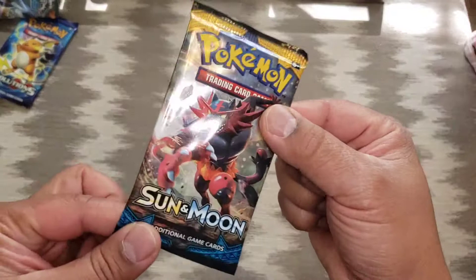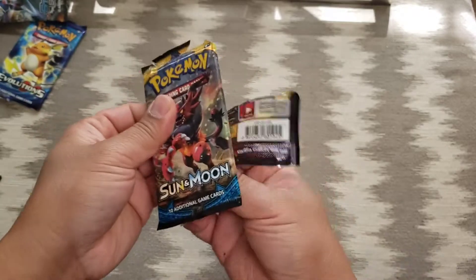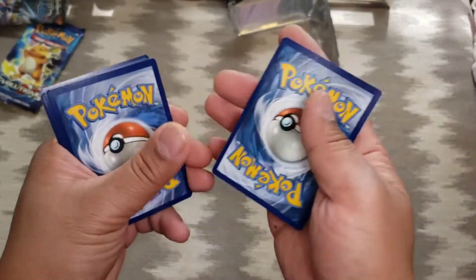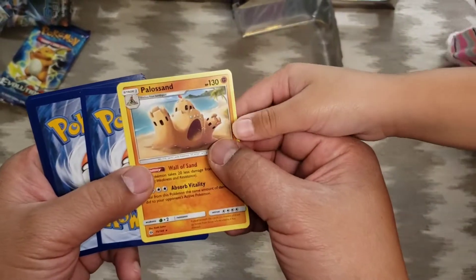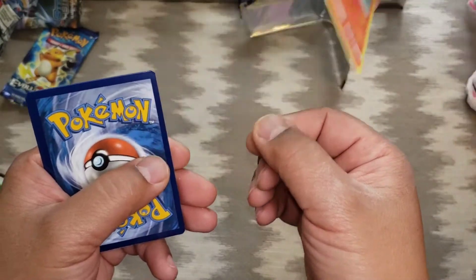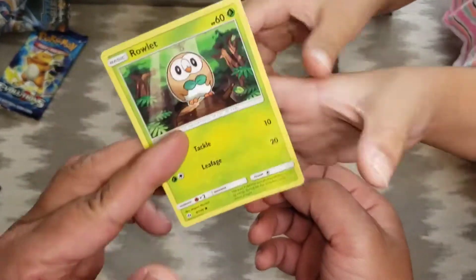Alright, last pack folks — Sun and Moon! Trumbeak, Rainbow Energy, Torracat, energy, Palossand, and Morelull — there's our holo. Growlithe, Grubbin, Zubat, Torkoal, and Rowlet. That was quick!